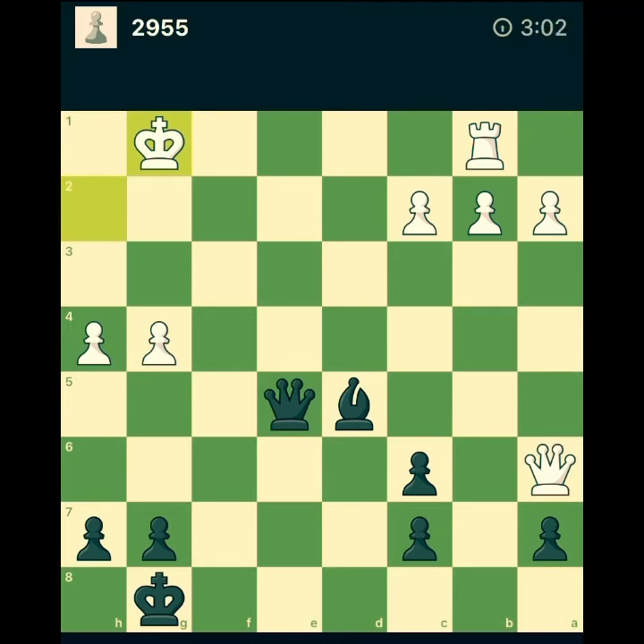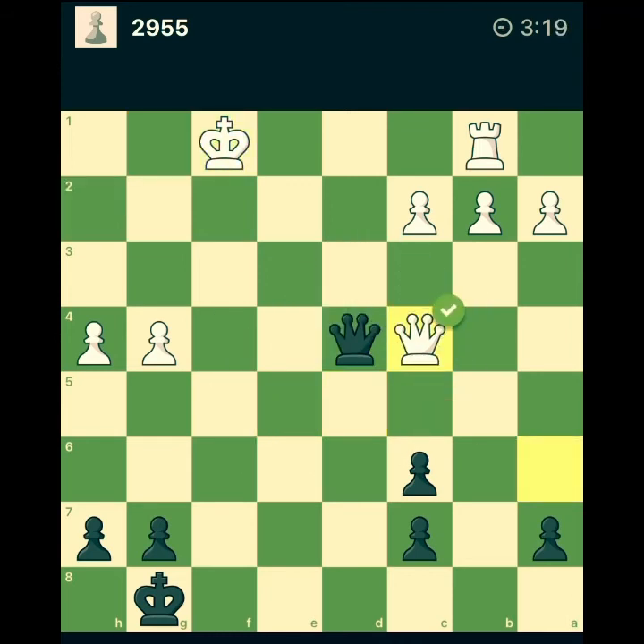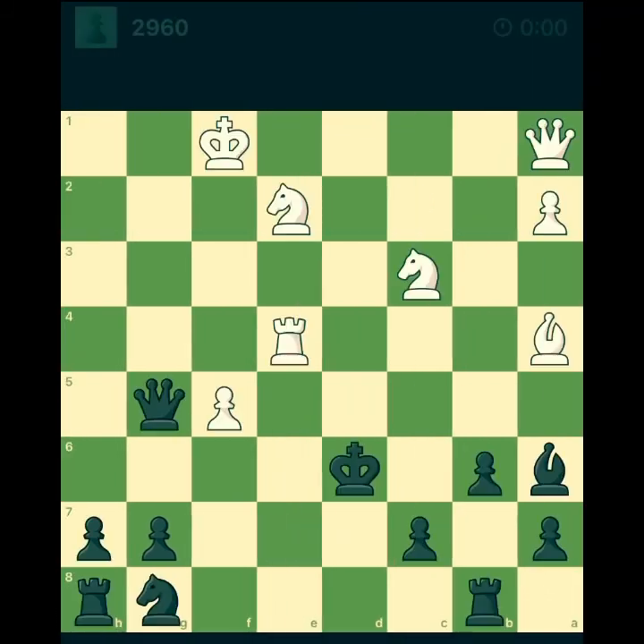Wow wow wow — I see something much more interesting! Neither e3 nor g3 are good. The good move is actually queen d4, which prevents king f1. Because in that case, king f1, we can play bishop c4 — that's an amazing puzzle! The bishop forks the queen and king.